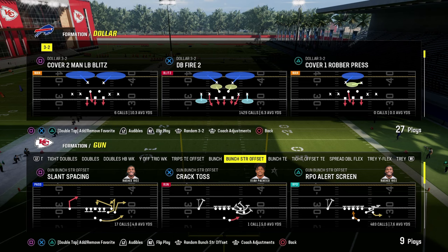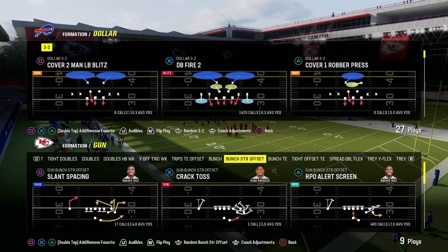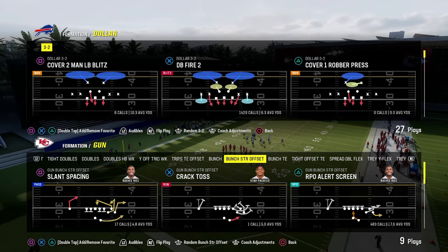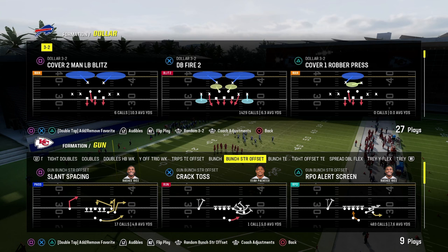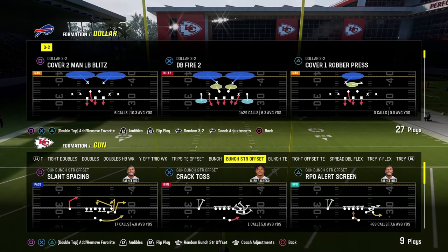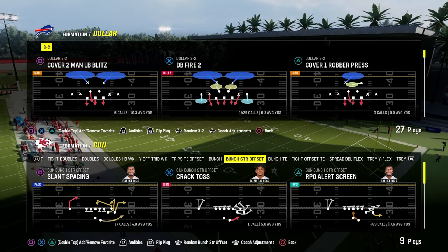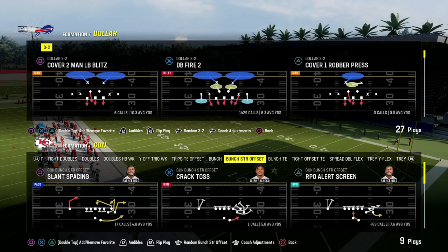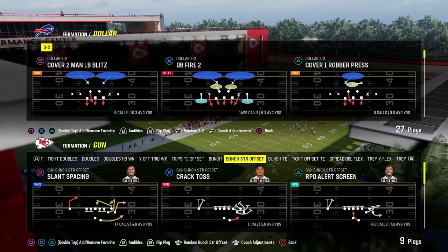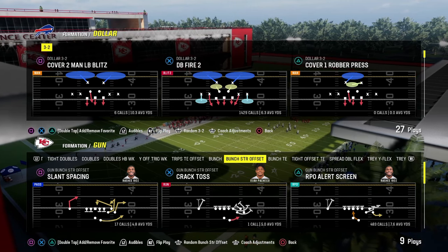We're going to be dropping all of our offensive and defensive ebooks for both Madden 25 and college football 25 over on our school.com community page. It already has all of our Madden 24 offensive and defensive ebooks completely updated, and that's going to be the way we're releasing all of our ebooks going forward. Ten dollars will unlock all of the content on the site, and the link is down in the description.